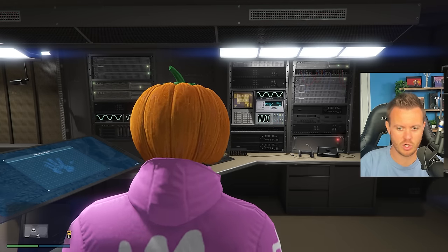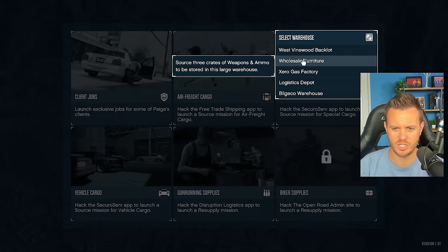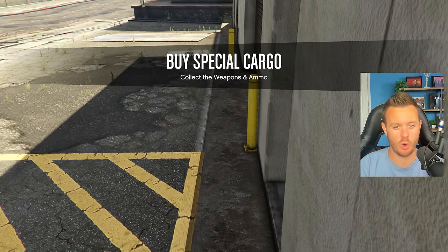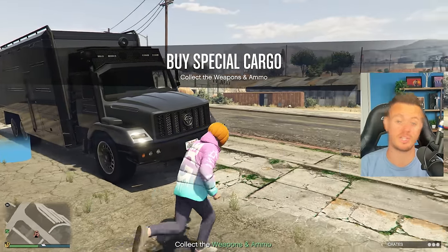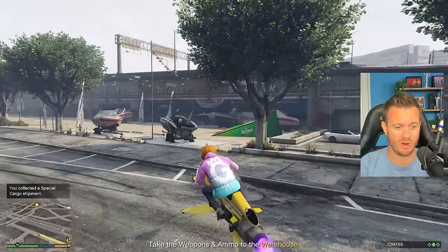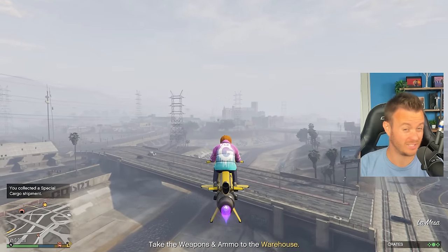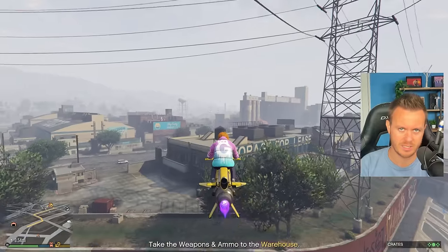Into the Terabyte we go. Special cargo, three crates — this one is wholesale furniture. My timer has been set for one hour. Let's see how much money we can make with the special cargo warehouse this week. Note to self and to you guys: don't put your Terabyte right outside the front door because it spawns you literally right outside. The first set of pickup missions had me pick up three from a location close by, which was fairly simple. It took us about four minutes to complete that first one.